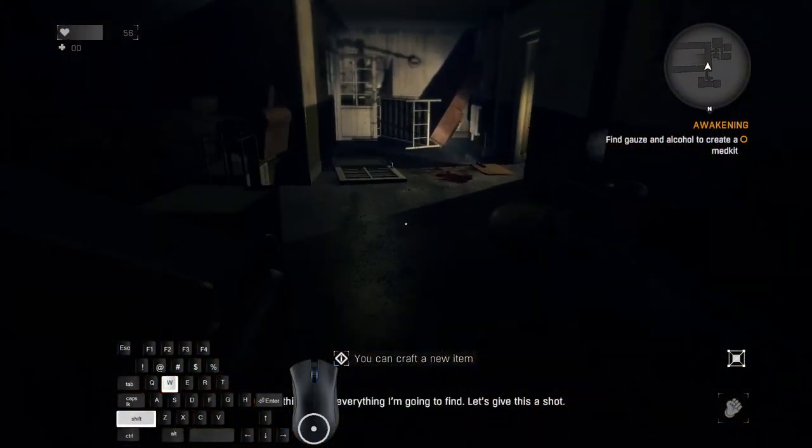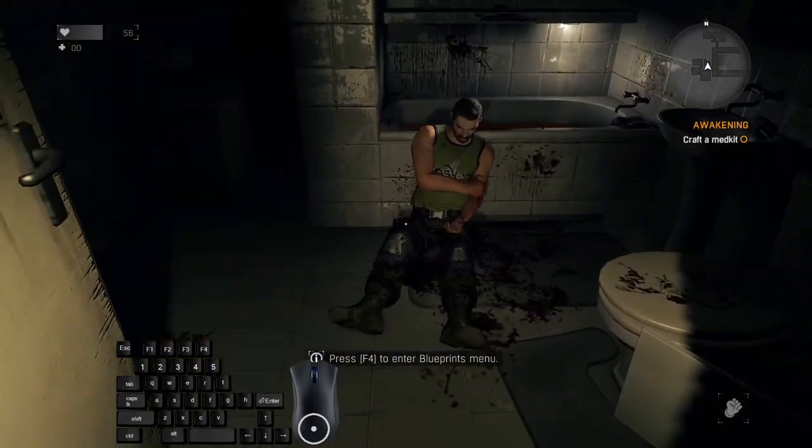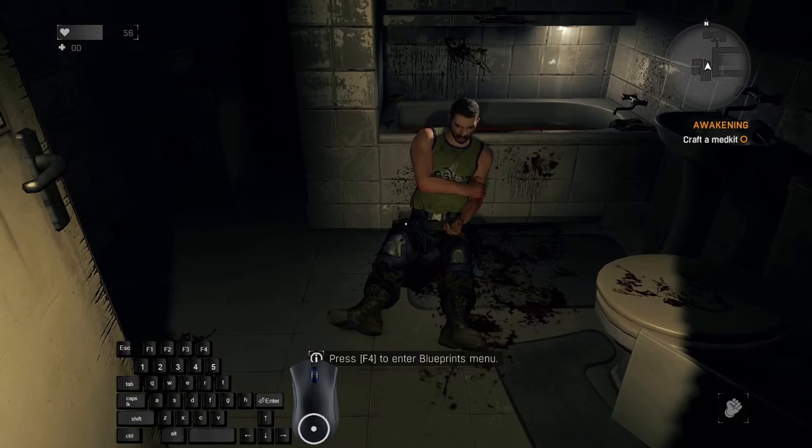Now we have all ingredients to craft the medkit. We can see the hint: press F4 to enter the blueprints menu. If you have the player menu key unbound — bad for you — because despite the player menu being incredibly scuffed in this game (it opens different tabs each time: quests, items, skills, whatever the game decides), in this particular case when you press the player menu it will always open the blueprints menu. So it is good for menuing.